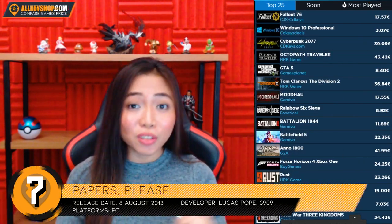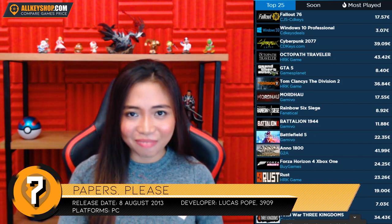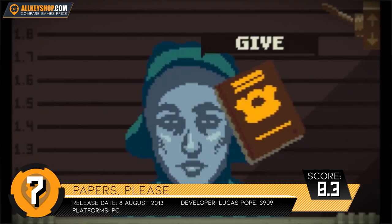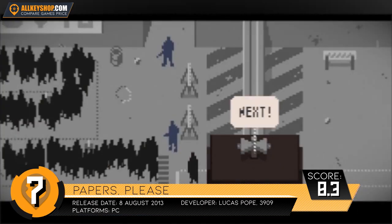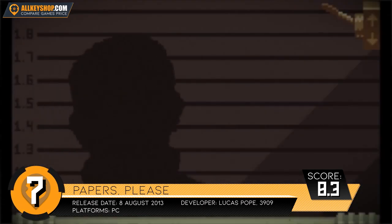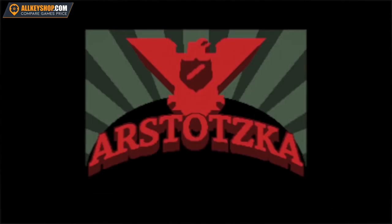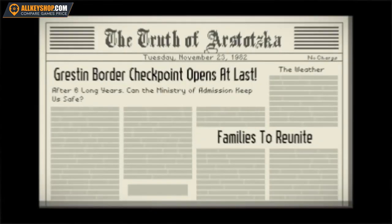Papers, Please! is one of the few games deserving of a perfect score of 10 out of 10 on Steam. In the game, you assume the role of an immigration inspector whose duty is to control the flow of people entering the Arstotzkan side of Grestin. You decide who enters, with nothing but papers provided by each individual. A case can be made for many different attributes when seeking a catalyst for a game's success, but its uniqueness is what appears most pronounced.